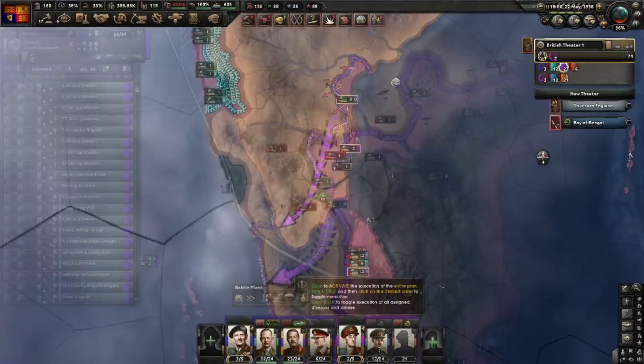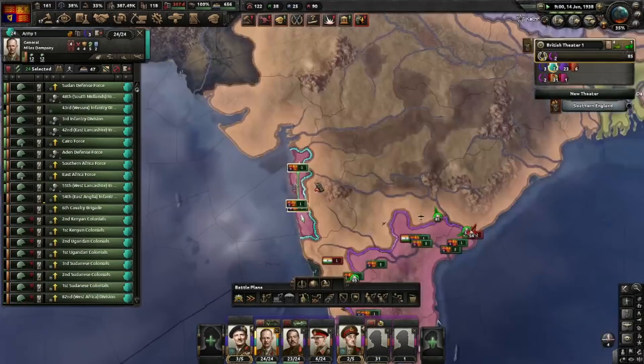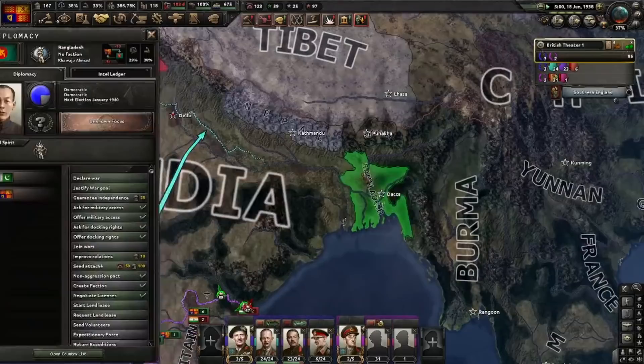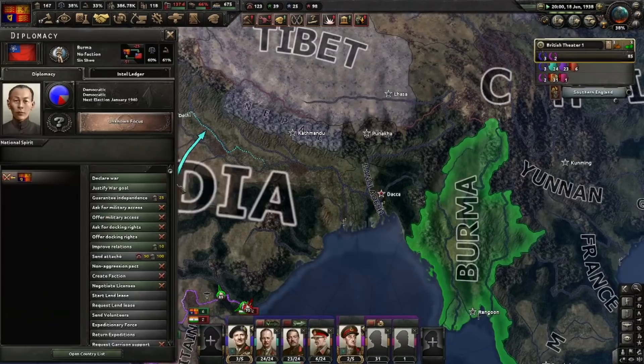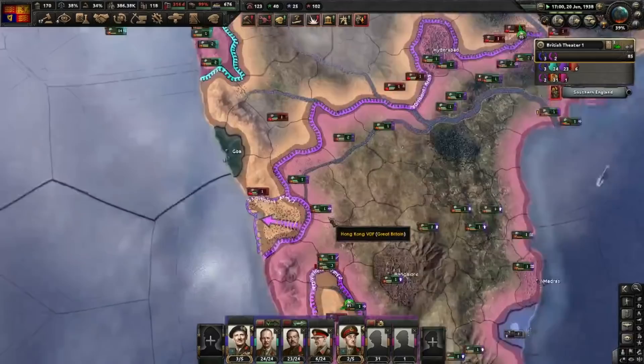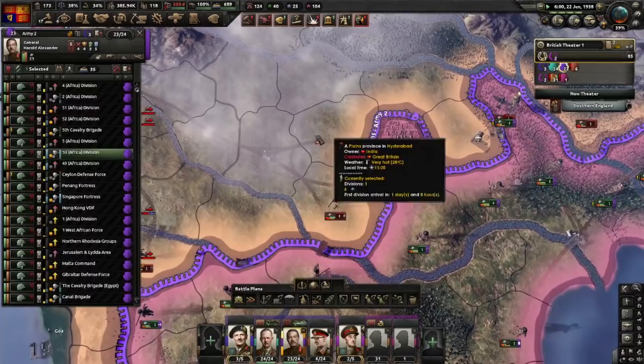Beautiful. The other naval invasion went off without a hitch — just put the entire army up there and set a battle line to the north. I'm declaring war on the other pieces of India that are left. Why I'm doing that is because if I puppet India — which I will — sometimes I cannot call them into other wars. So if that war is already going on, I don't think that problem exists.